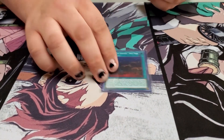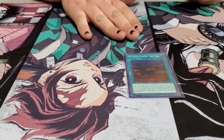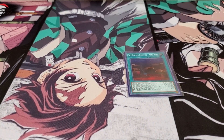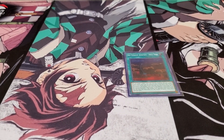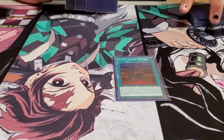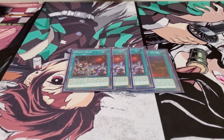I run one copy of Area Zero for the field spell. I was thinking about running it at two, but one is decent enough. In my build I ran two plus a Terraforming, because it gives you another spell in the graveyard, which helps a lot. And then of course — if you saw the Trickstar deck profile, you know what's coming next — Mystic Mine.